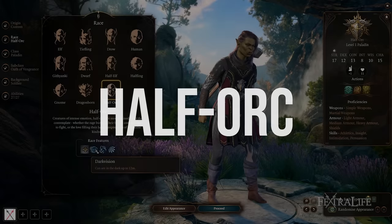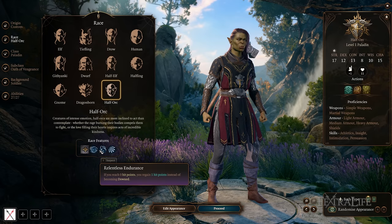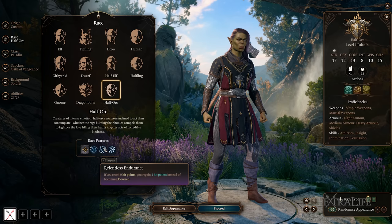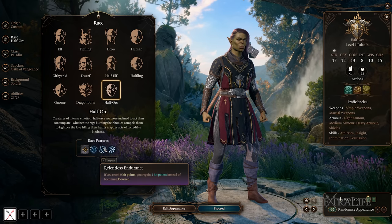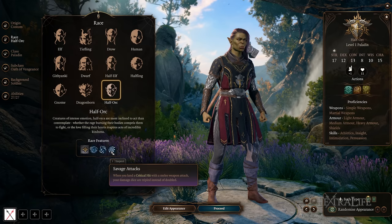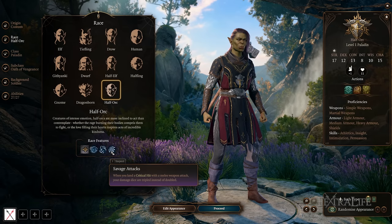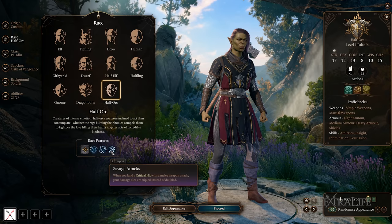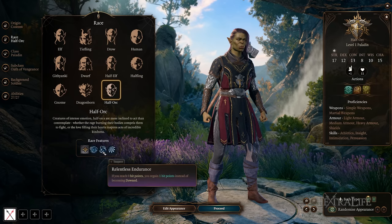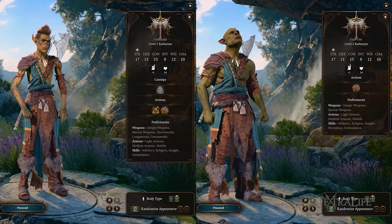Our last race is Half-Orc. They have 12-meter darkvision and Relentless Endurance — if they would be downed from damage, they regain one hit point instead of being downed, presumably once per combat. That's really strong because going down can drastically change the flow of battle. They also have Savage Attacks: when they land a critical hit with a melee weapon, damage dice are tripled instead of doubled. This is great for crit-focused builds and just good in general. Between Githyanki and Half-Orc, these are probably the two strongest races in the game.